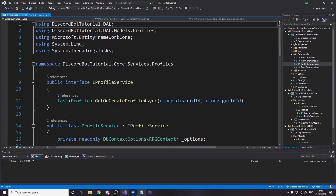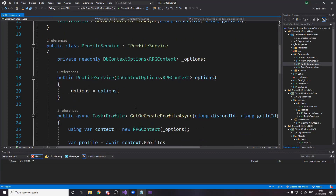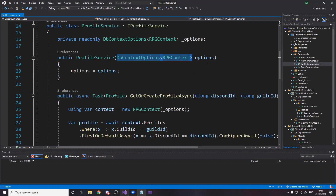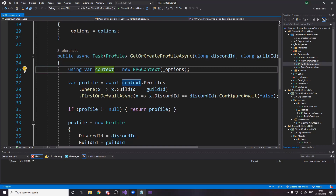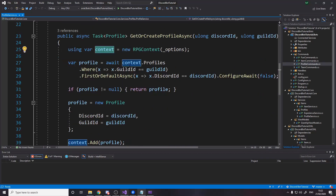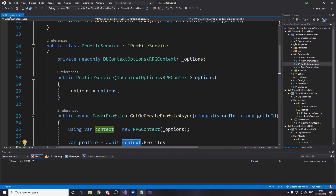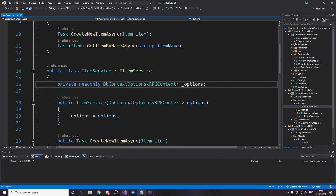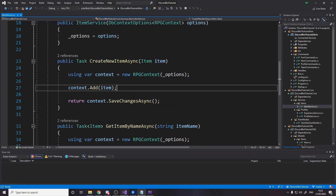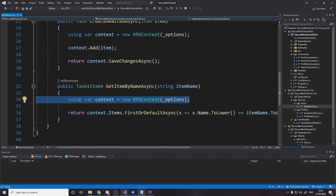The way I'm doing it is treating every request as a new instance of our DB context. In the profile service, instead of injecting the DB context I inject the options — which is what you need to create a new instance of the context. Then in each query I just add this line at the start: using var context equals new RPGContext. So when we do this command we create a new instance of the database context and use it. I've changed this in both the profile service and the item service — same pattern: inject options, make a new instance, use it.